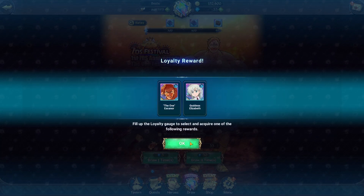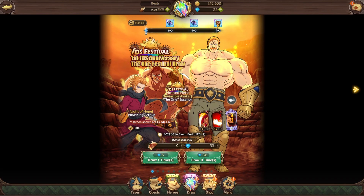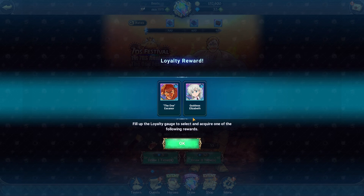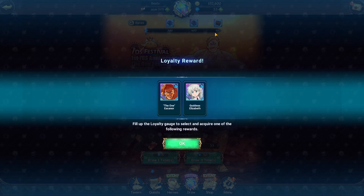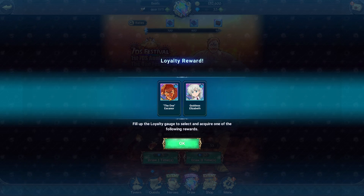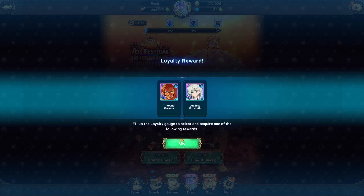You have 30 diamonds. Right now you want to summon on this banner — it's the best banner right now with the highest percent chance for a festival unit. You can only do one pull so it's going to be hard to get what you want. The main two targets are Elizabeth and The One Escanor. If you get either of those two you can stop, but I recommend going all the way to 900 to guarantee one of them.